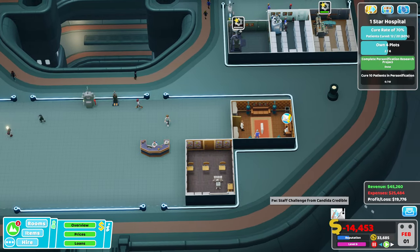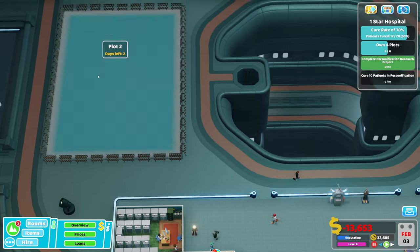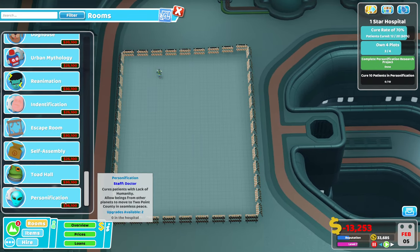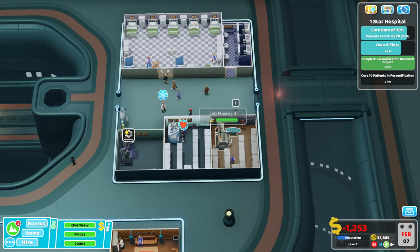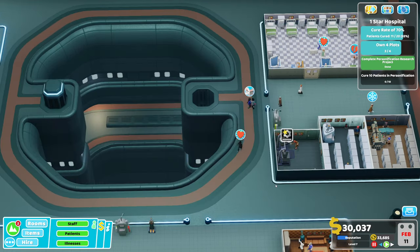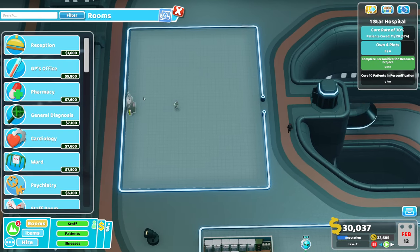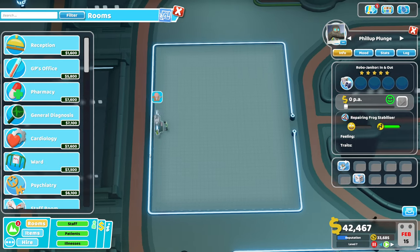I thought the game had frozen there - nope, I've just pressed space. So we're getting this and the personification room is going to cost me 36k, so we'll be getting that shortly. We've got that upgrade done. Get some more cash in here. I'm going to get them to wait because we nearly have enough cash. And as you can see, we've got another stabilizer but we've got another robo janitor to look after it. So happy days.